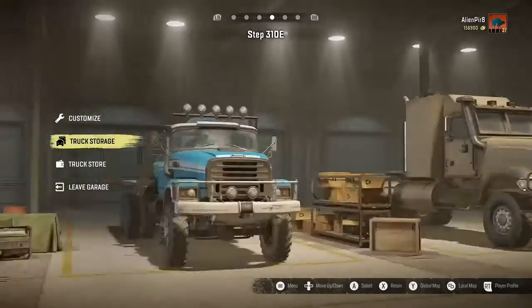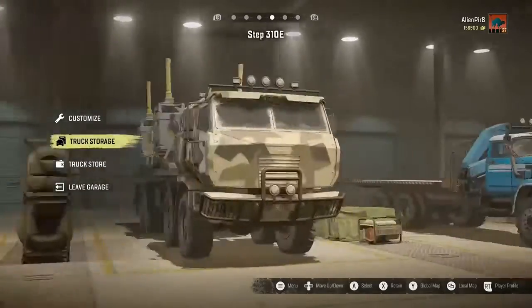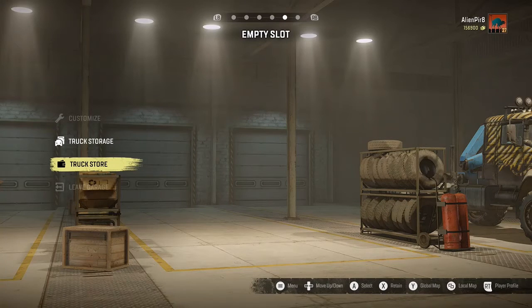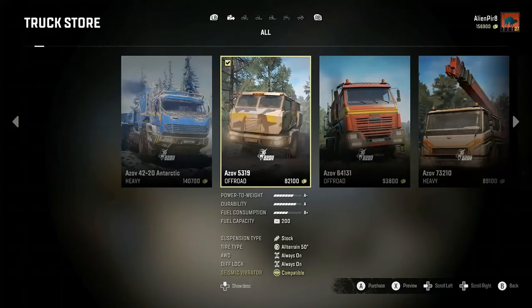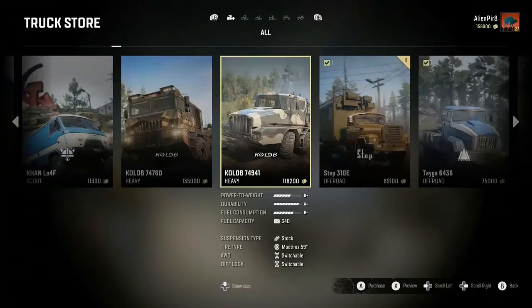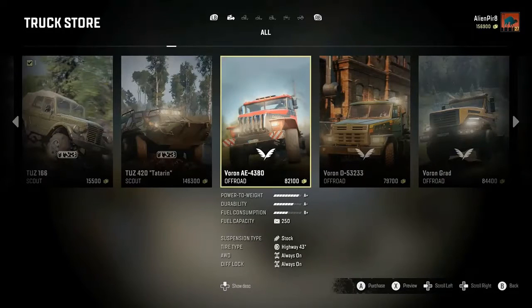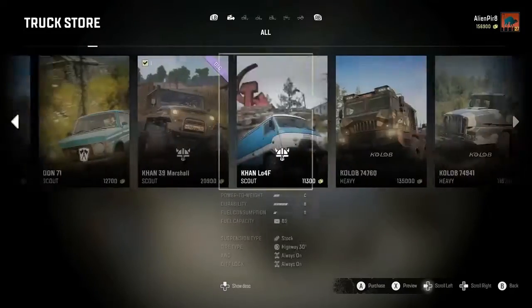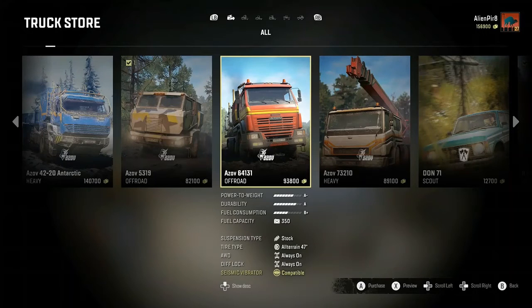Let's go ahead and go to our truck store and see what I'm going to buy next. I like the Dan better and I'm hoping to get the Dan. These two are just too slow. I like the 4380 - it's a fairly decent truck. And I like this one - it's also seismic vibrator compatible. So I think I'm going to buy that one.